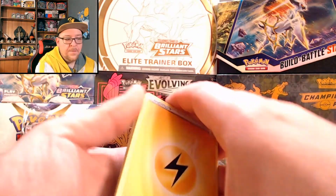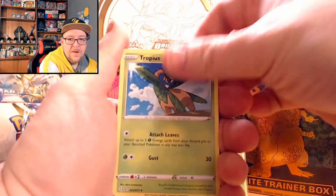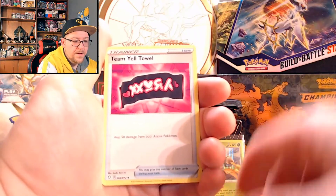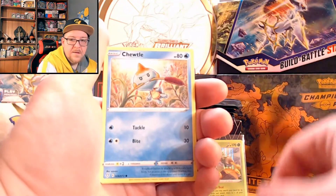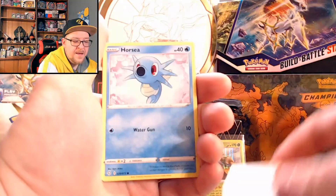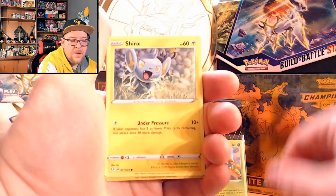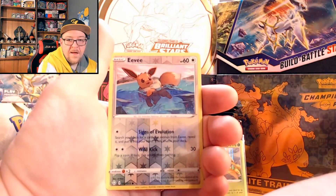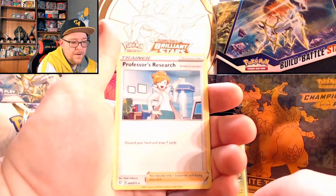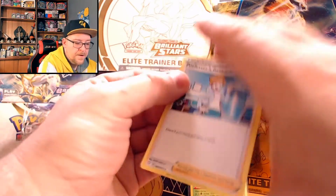Pack number two of this Shining Fates ETB — we got a lightning energy, Trapinch, another Float Stone, Team Yell Towel. We have the Choodle non-reverse holo this time, and Eevee, Cacnea, Sneasel, the reverse holo Eevee. And for the rare we've got a Professor's Research — non-holo. Okay, all right.